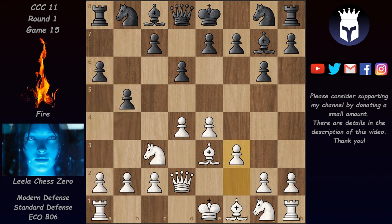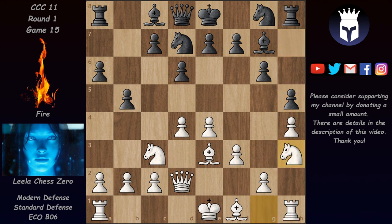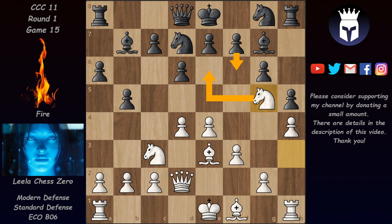So b4 is premature. Instead we have Knight d7, and now h4 — Leela launches the Harry attack. Especially since this knight is not on f6 to guard the h5 square, h5 is very effective. If Leela gets in h5 she's pretty much guaranteed to open the h-file, and castling kingside would be very dangerous. So Fire plays h5 here, stopping the h-pawn on the fourth rank. The game continues with Knight h3 — still following theory — the knight goes to g5, Bishop b7, and Knight g5 is very strong since after f6 the knight can jump to e6 attacking the Queen and Bishop.